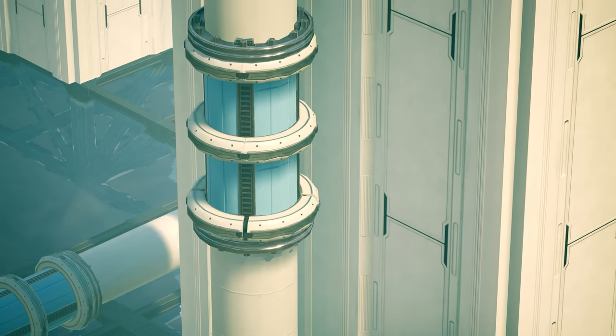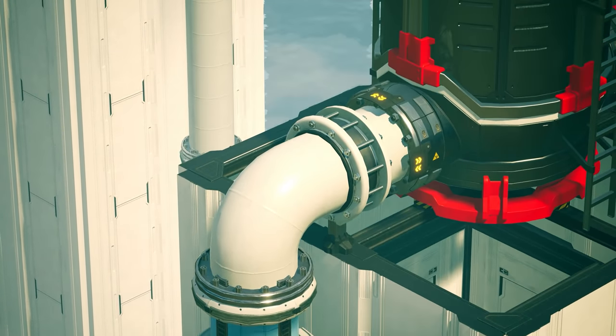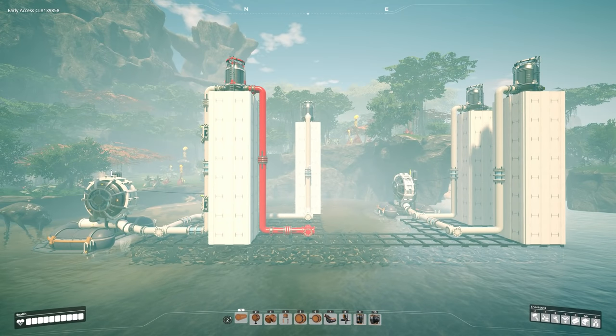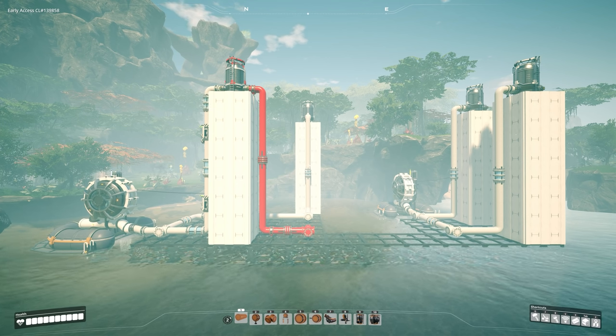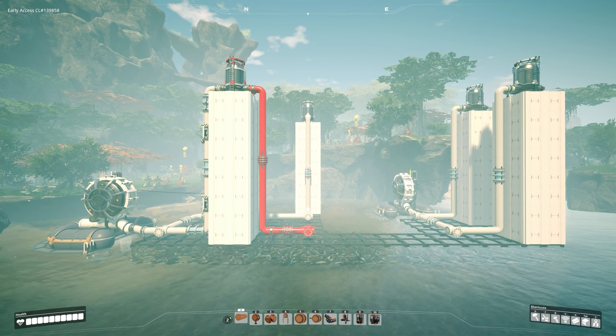Hello everyone, my name is Scalty and today we're going to be taking a more in-depth look at the water tower mechanic in Satisfactory and hopefully clear up a couple of questions from an earlier video on the channel. What we have in front of us is a simple water tower setup with a couple of different configurations to demonstrate some of the ins and outs of how a water tower would function in Satisfactory.